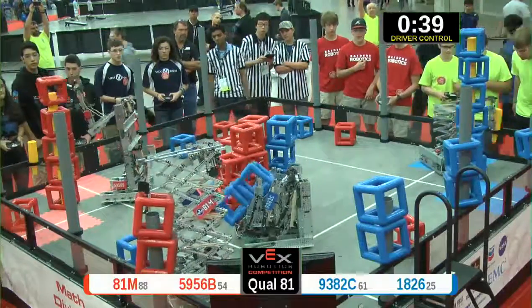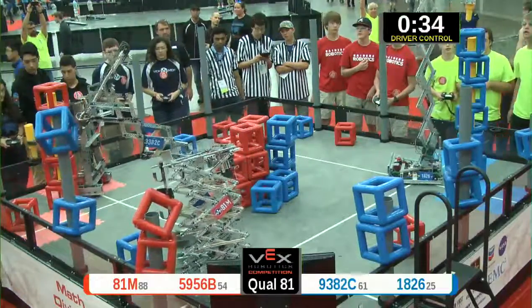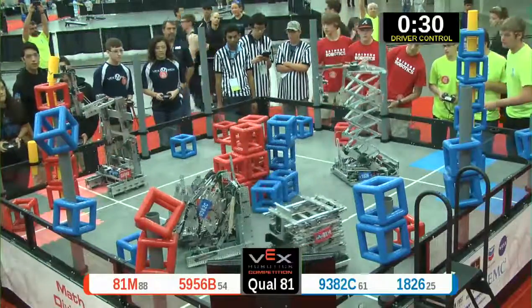Red cube going up on the Skyrise — four-point score right there. Blue cube down and down. Another Skyrise section up on the blue side.